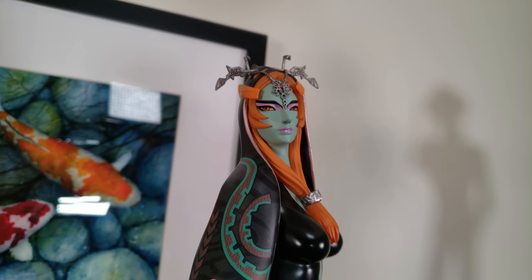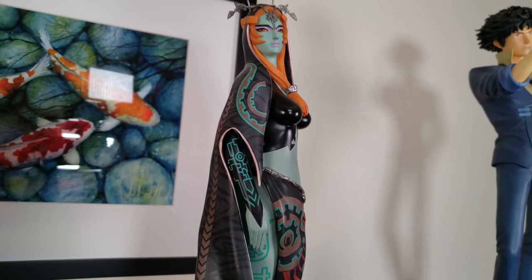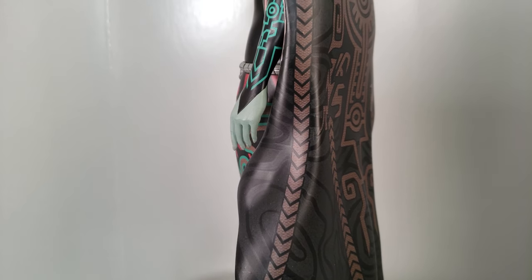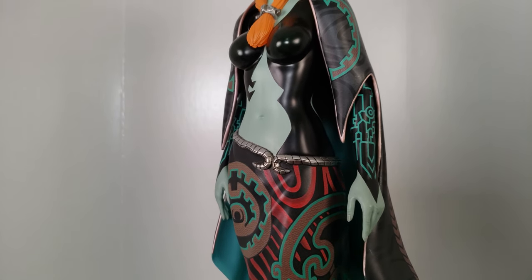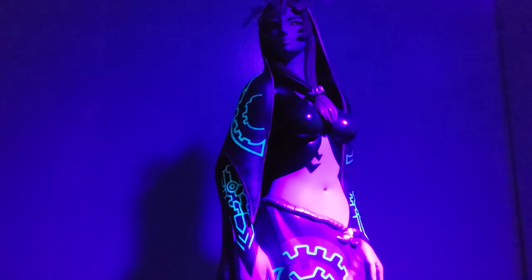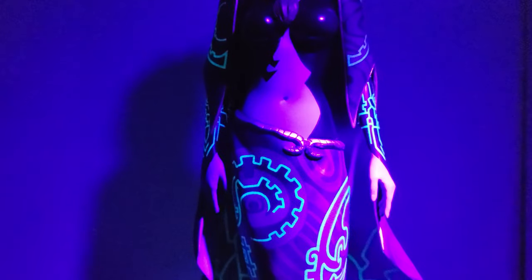Next we have True Form Midna from Twilight Princess — spoilers, she isn't a little imp creature. This is the exclusive version from First Four Figures with glowing hair and glow-in-the-dark paint. Exclusive is usually the highest edition from First Four Figures, but this figure also has a Definitive Edition which puts her in an acrylic display case with eight black light spotlights. The versions are otherwise relatively the same, but the black lights would certainly help show off her glow-in-the-dark patterns.